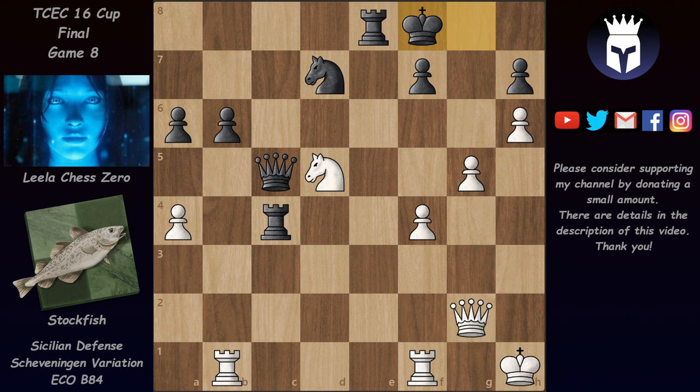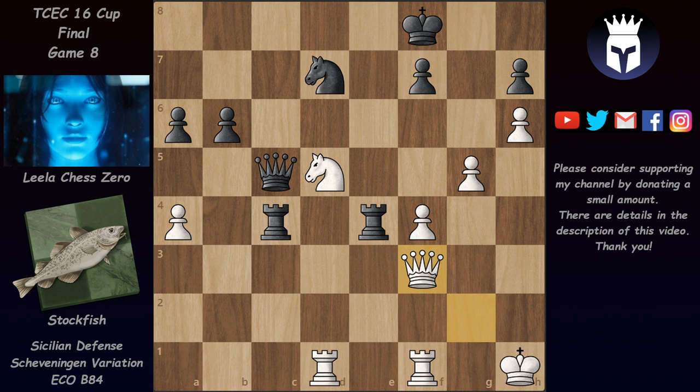Lila played queen c5, guarding against the rook e1 idea, since after rook takes and rook takes she could play rook c1, pinning the rook to the king and exchanging it. Instead of rook e1, Stockfish plays bishop takes, but after king takes his enthusiasm dropped back to under half a point advantage. The game continued with rook d1 defending the knight, rook e4, queen f3. Lila played b5 trying to create a passed pawn — we have a-takes-b, a-takes-b, and now we reach the critical position of the game.